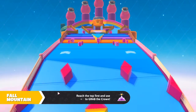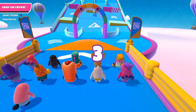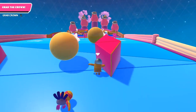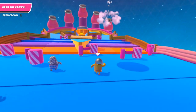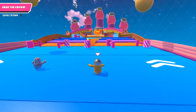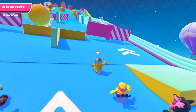Tip number one for Fall Mountain: sometimes stopping or going backwards to avoid getting hit by a ball is better than going forward and taking the hit. A ball coming at you has huge momentum — if it hits you, you'll get knocked backwards and need time to recover. If you stop and wait for it to pass, it takes less time overall. I used to make this mistake, but once I stopped being greedy I started getting more wins.